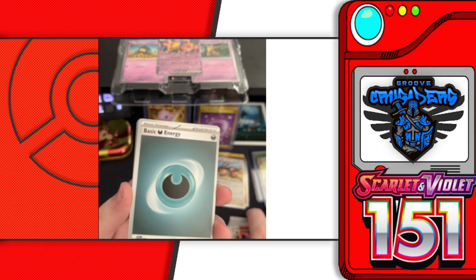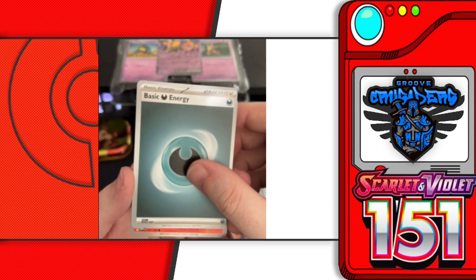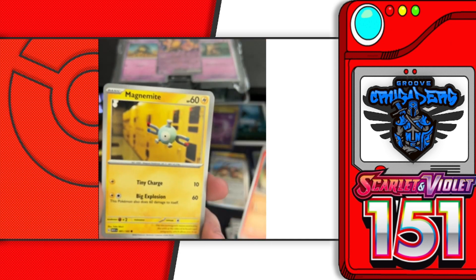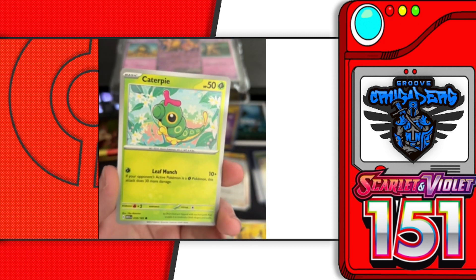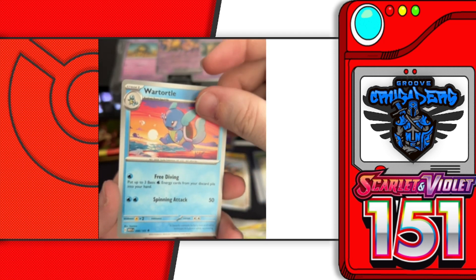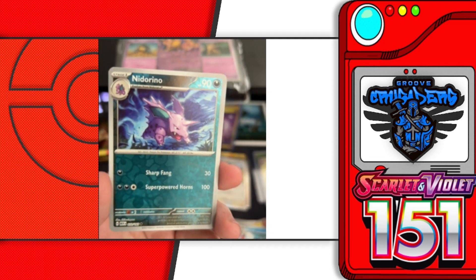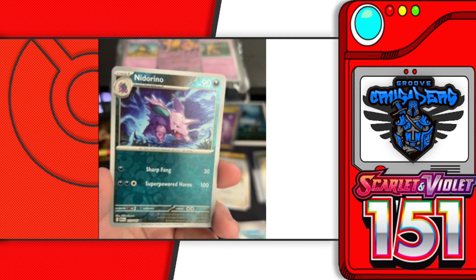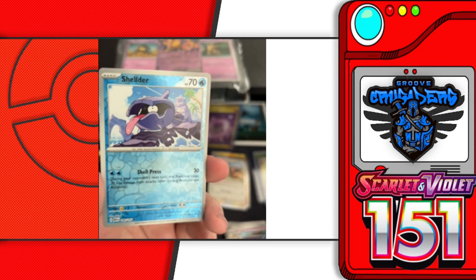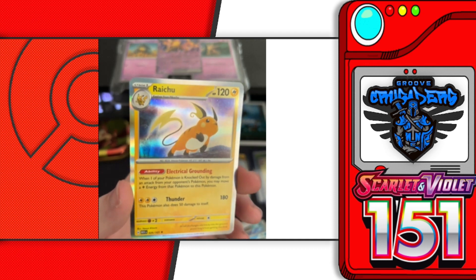Next pack — what I was going to say is it's like Willy Wonka's gold card — we've got the golden ticket! Dark energy, Voltorb, Magnemite, Caterpie, Eevee, Wartortle, Hypno, Poliwrath, a reverse holo Nidorino — I think that's our third or fourth reverse holo Nidorino — a reverse holo Shellder, and a holographic Raichu. Looks like our second or third Raichu.